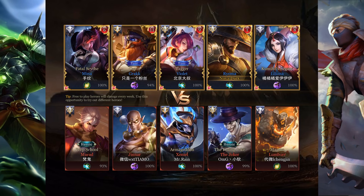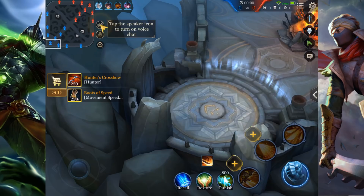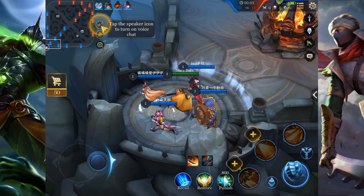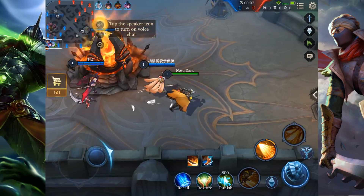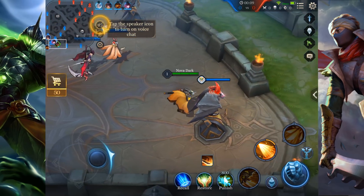As you can see this is a high elo gameplay consisting of only Conquerors. In my team nearly only top 10, and in the opponents' team we have Tiamo which is a really good player. We have the Murad player, he is really good, and Mr. Rain who is currently Rank 2. The other two people are Conqueror as well.